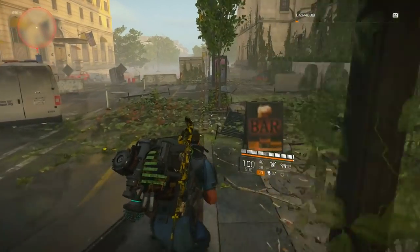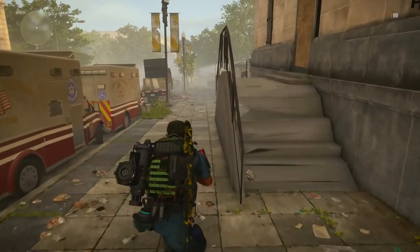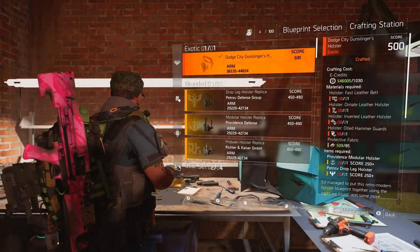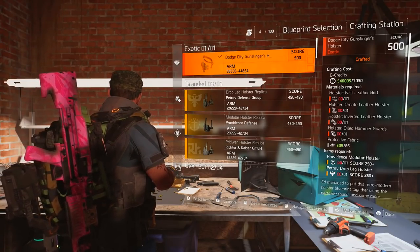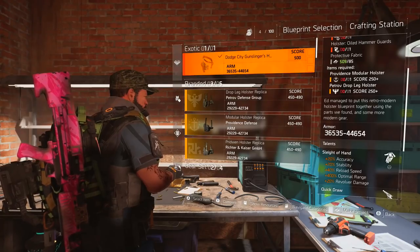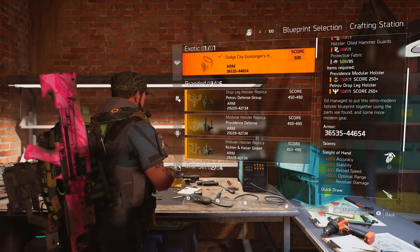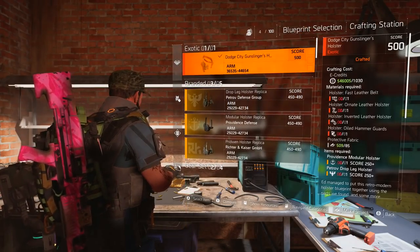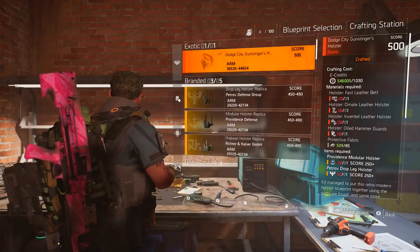Once you've done that, donate the part and go back to the woman where the projects are upstairs in the White House. At the crafting station, go down to holster and you'll find the Dodge City Gunslinger's Holster. You will have all four exotic parts — the Fast Leather Belt and the other three. You'll also need 85 protective fabric, a Providence Modular Holster, and a Petrov Drop Leg Holster — those are required, scoring 250 plus, to craft this holster.